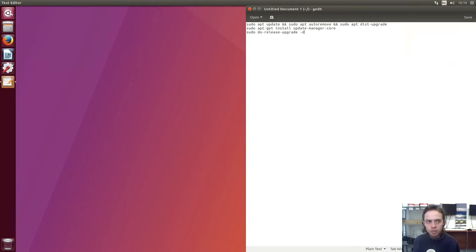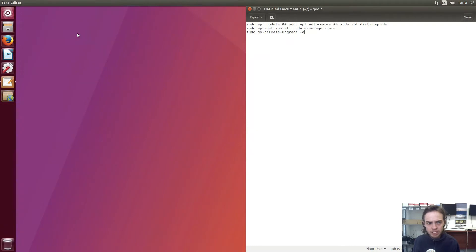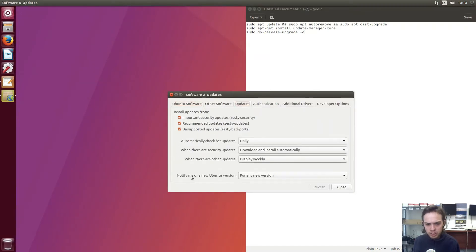First of all, we have to go to our Software and Updates. This app here — you can just type in 'software' and go to Updates. Make sure this is set to 'for any new version'. If it's on one of the other options, move it to 'for any new version'. Then close this again.